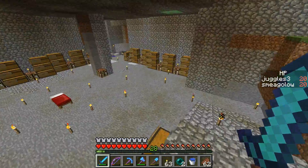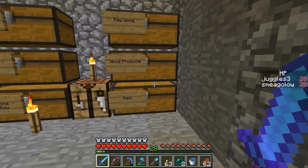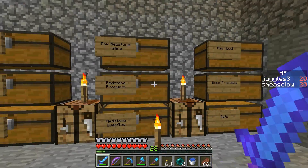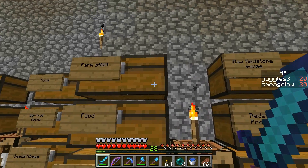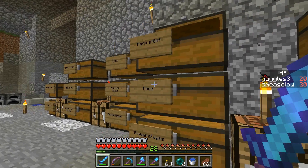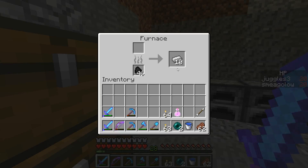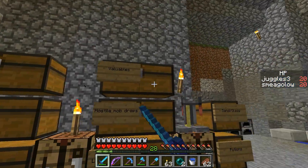I didn't show that much of the storage room today. So yeah — raw wood, wood products, rails. I try to separate stuff like the raw redstone with the redstone products, because it gets a bit cramped if they're in the same chest. I need to separate out some of this farm stuff because this is really cramped. Maybe I'll put some potatoes and carrots in the seed slash wheat chest — that would probably save some space. I think I cooked up some iron there. Valuables right there.